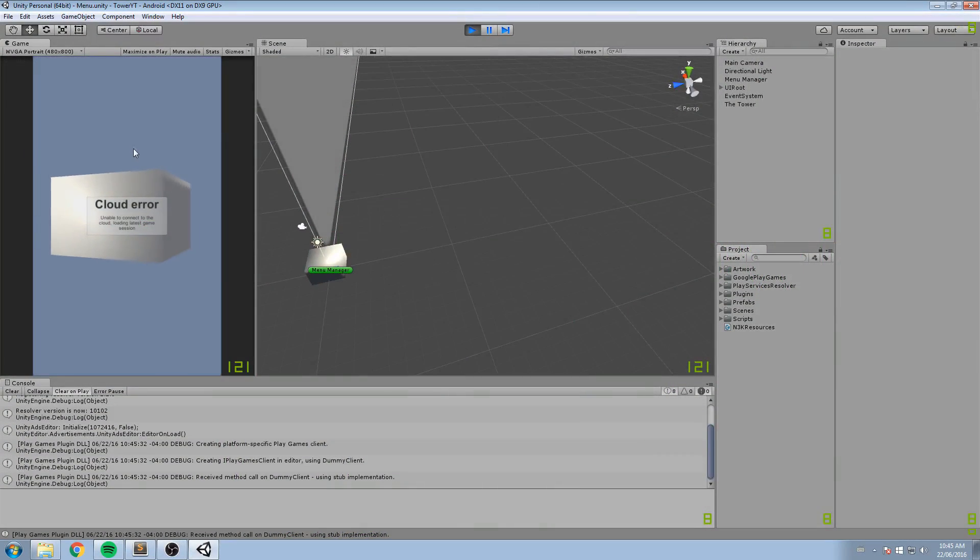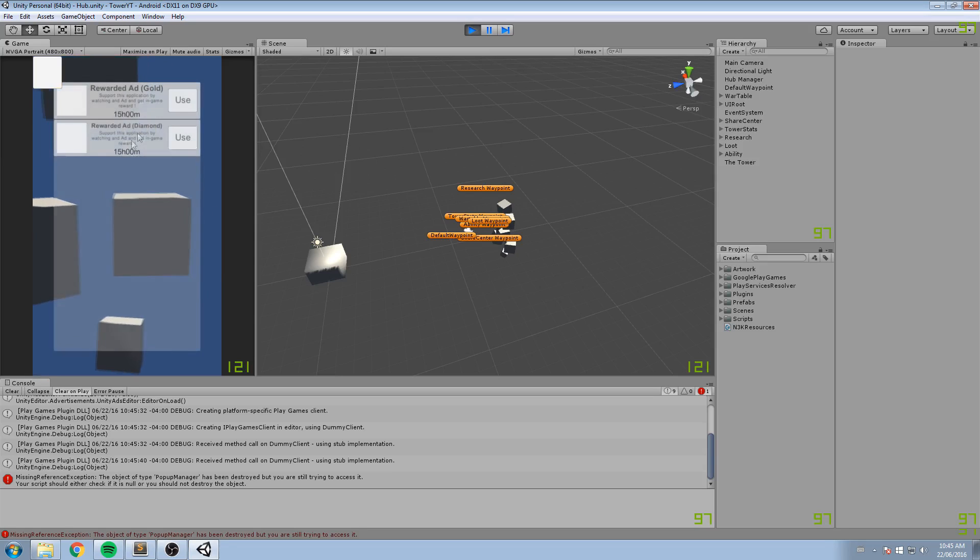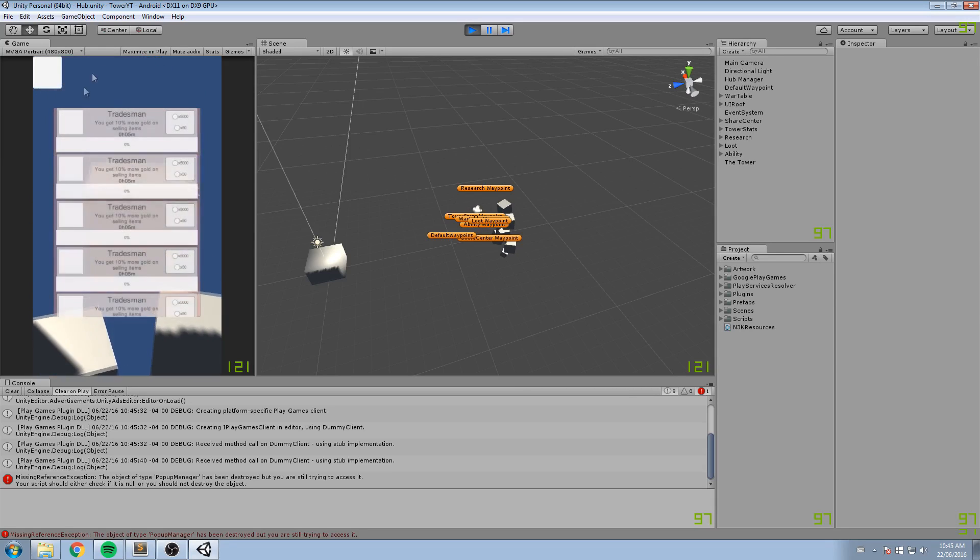In today's episode we're going to fix a few things with the HUD menu, and also fix the bug where dying on the first wave gives you gold — we're going to set that to zero. If you die on the first wave, you don't deserve anything. We'll also be touching the research menu a little bit.